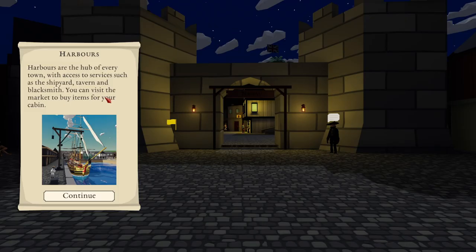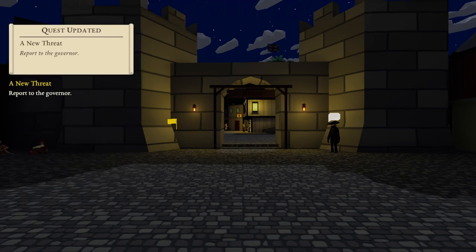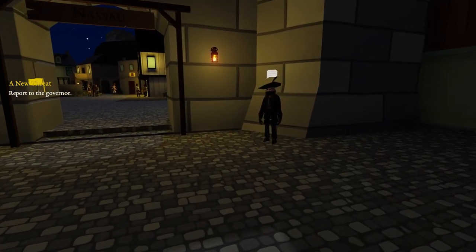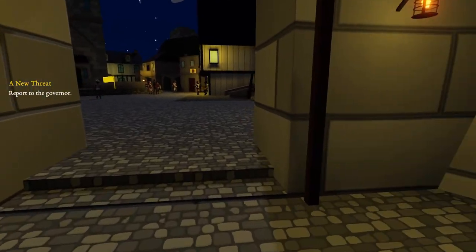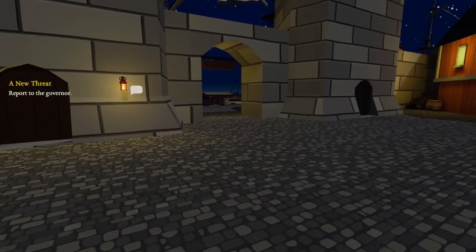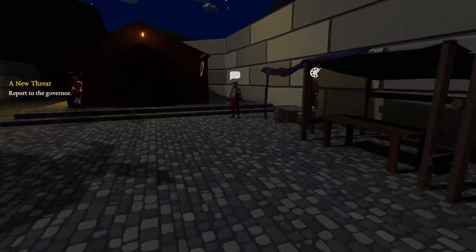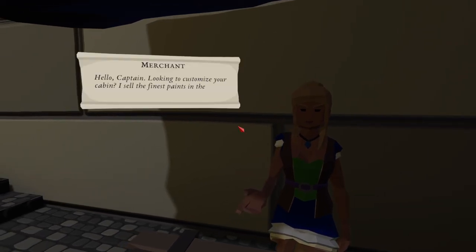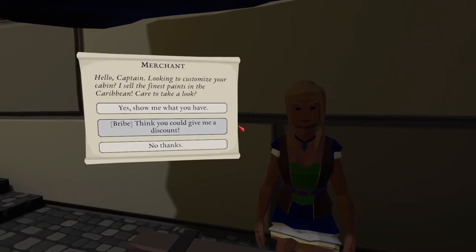Harbours are the hub of every town, with access to services such as shipyard, tailor and blacksmith. You can visit the market to buy items for your cabin. Report to the Governor. There's a smuggler-looking character here as well. What's this person? A merchant. Hello Captain, looking to customise your cabin? I sell the finest paints in the Caribbean — care to take a look? She'll know what we have.